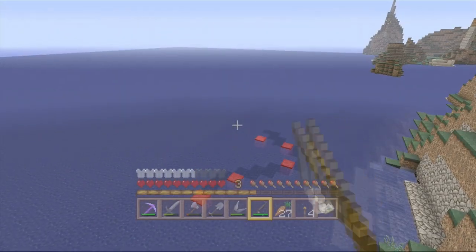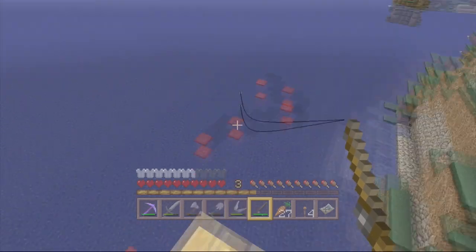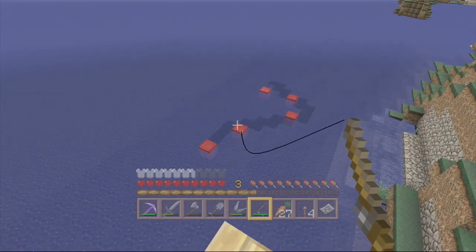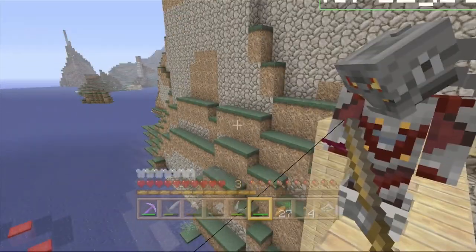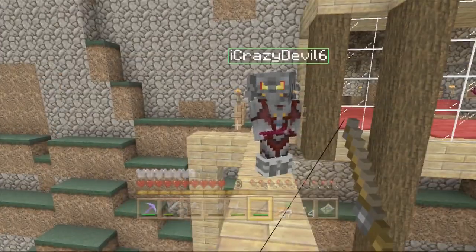We're going to have different coloured wools — that's what we're going to do now, put more different colours in the water. Then we've got to throw the fishing rod and try to land it on a piece of wool that's the same colour.